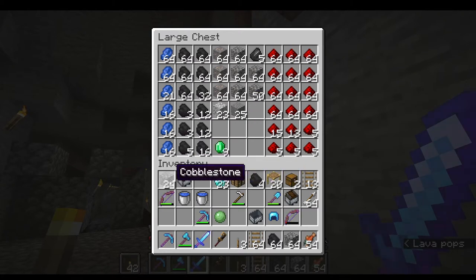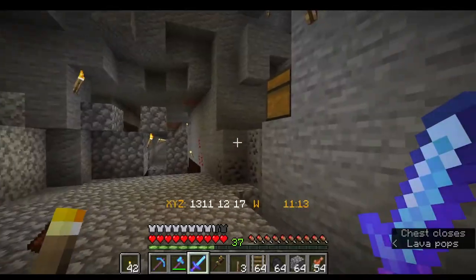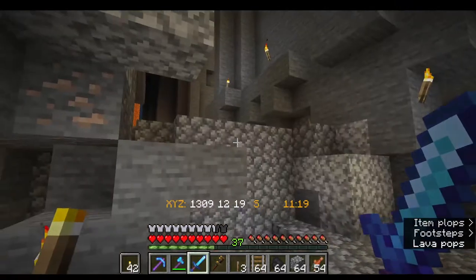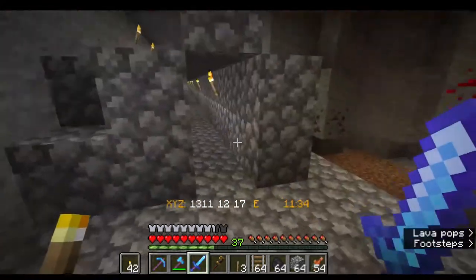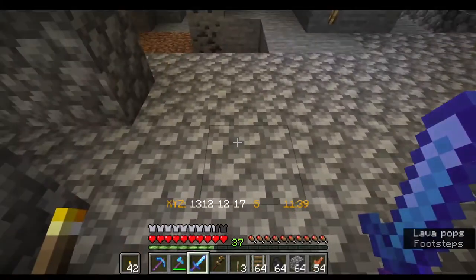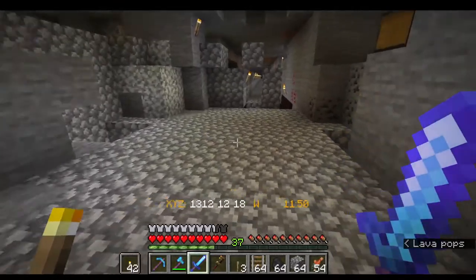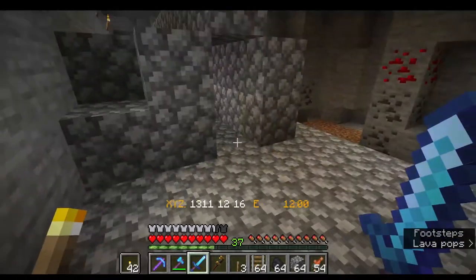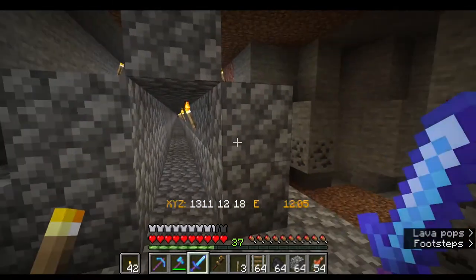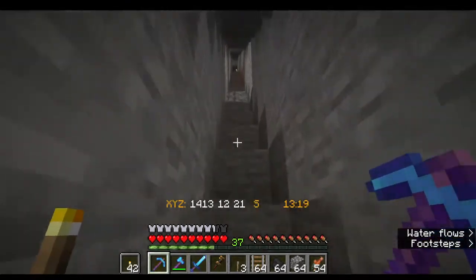I pulled everything of pretty decent value out: lots of redstone, lots of coal — quite the surplus — some lapis, some iron. The diamonds I pulled out and already put in an ender chest. It was about a stack and a half of diamonds — pretty crazy. These 23 in my inventory are from brushing back through and picking up things the machine had passed but not collected because its inventory was full. When the inventory filled, it couldn't pick up the track it had laid, so it stopped, depositing blocks it couldn't fit.